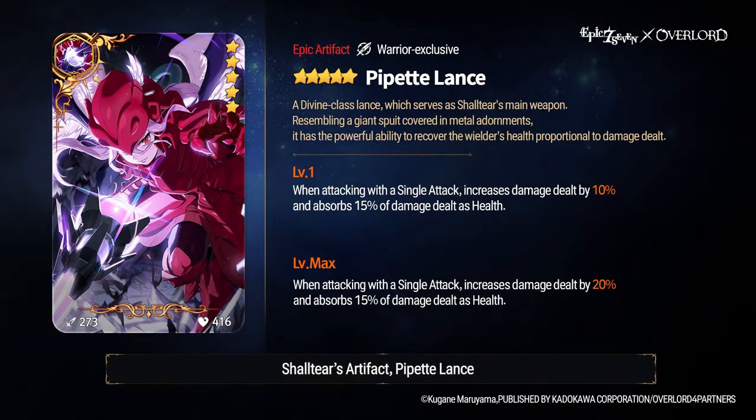The only other thing to really talk about is the Artifact, and that Artifact is Pipette Lance. When attacking with a single target attack, it increases the damage dealt of the user by 10% to 20% based on Artifact level, and absorbs 15% of the damage dealt as health. Holy crap, what a cracked Artifact. The character has built-in Benimaru's Tachi, so you don't really want to play that — traditionally the go-to for damage-dealing warriors. At max rank, Pipette Lance gives 20% damage increase — not attack, but damage — which is at the end of the entire multiplier. Usually you only get that with things like Portrait of the Saviors, which has a condition of the target being at high health, but Pipette Lance works all the time. This is an insane damage increase for a single target DPS warrior.